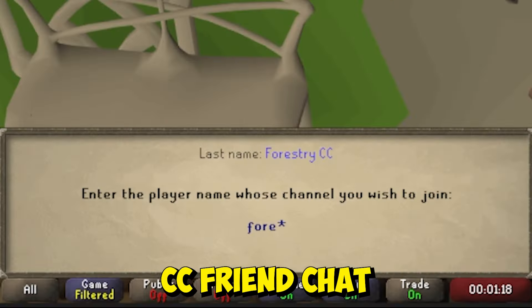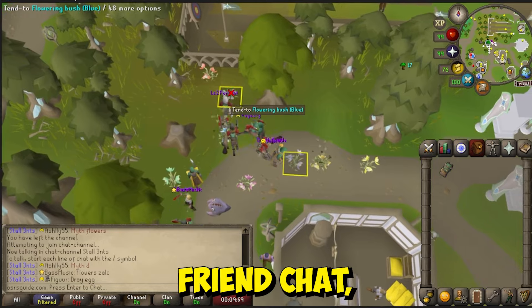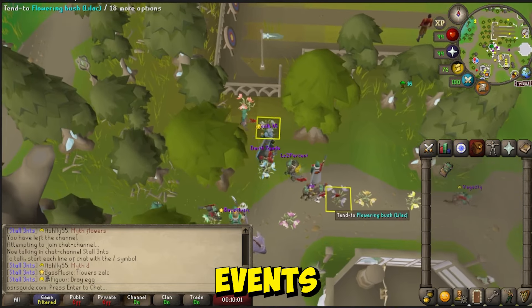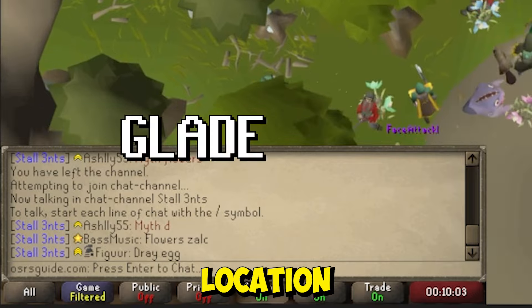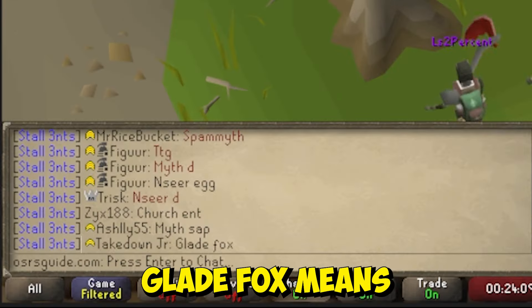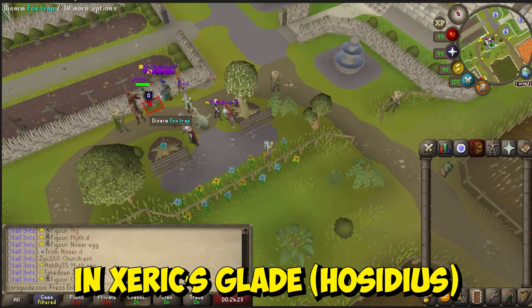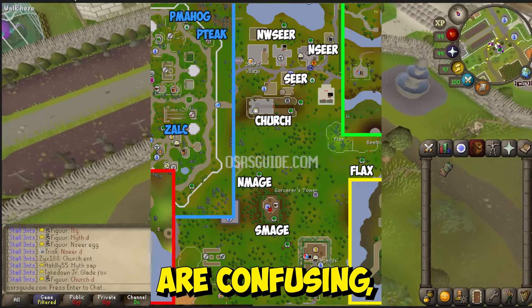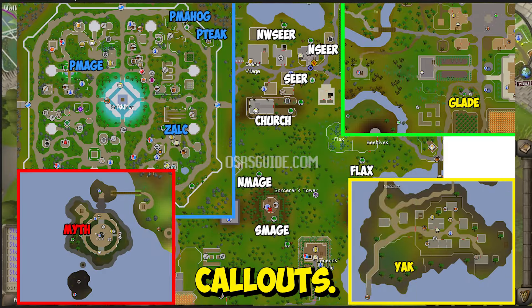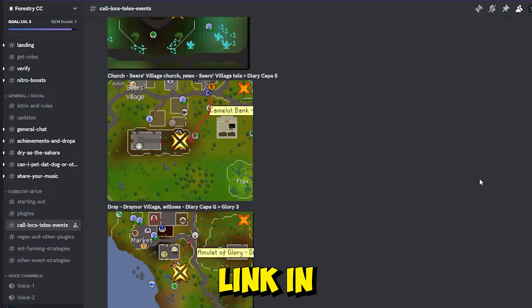Join the Forestry CC friendchat and hop to World 444. In this friendchat, players are constantly calling out events in the following format: location, followed by the event name. So for example, 'Glade Fox' means a fox event is currently happening in Zarek's Glade. If the callouts are confusing, here's a map with the different callouts. You can also find more information in the Forestry CC Discord — link in the description.